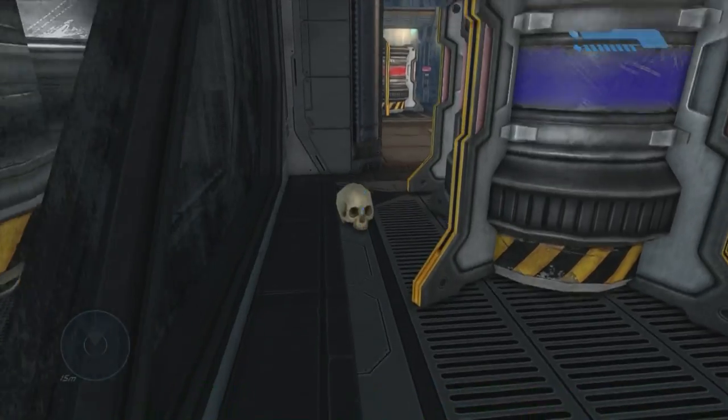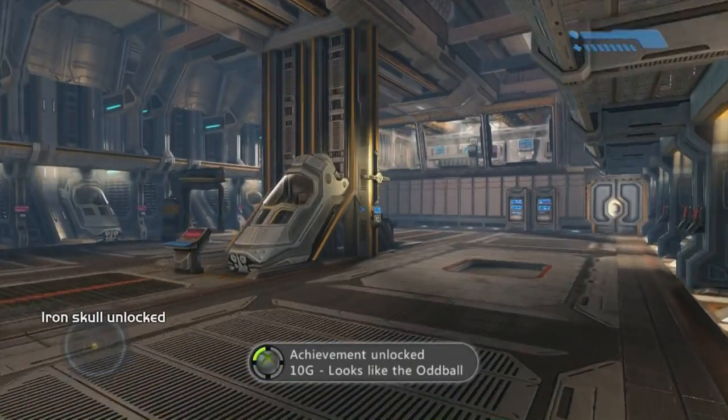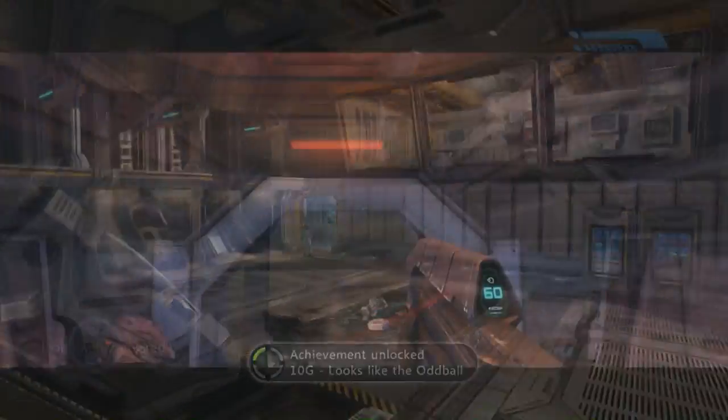This first skull is at the beginning of the Pillar of Autumn. You just grab it — it's right in the back of the room behind those canister-type things. First one down.